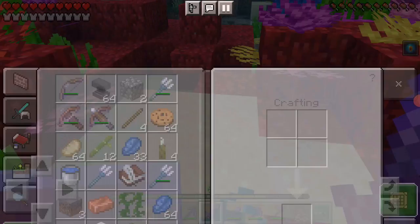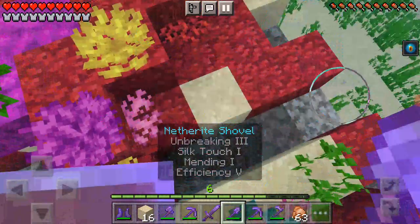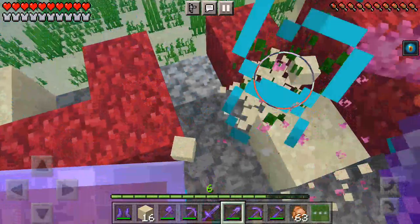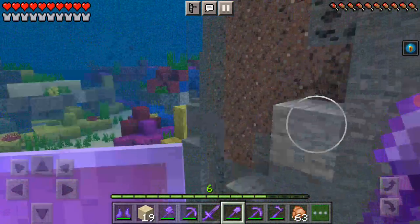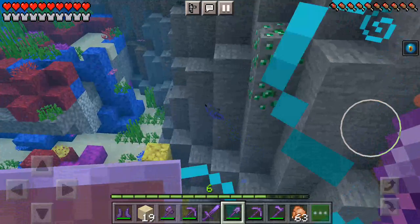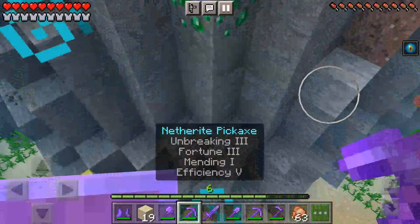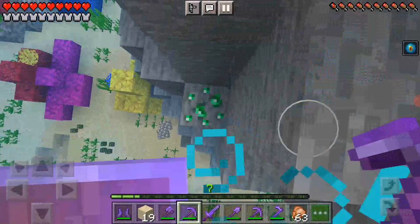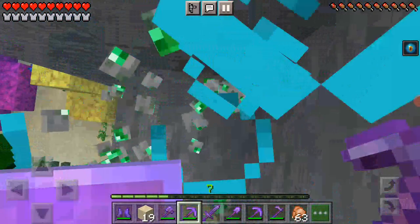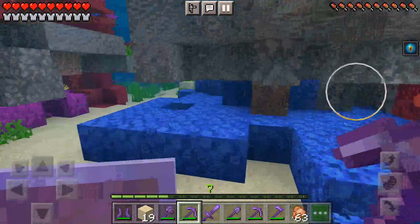I wish these weren't even added to the game, they're so annoying. Lovely jubbly! Only if Minecraft had an emerald — I want it! First let's get rid of these dreadful cobblestones. Let me just get this emerald. That was so quick! It's emerald, sir — emeralds, I tell you, emeralds!